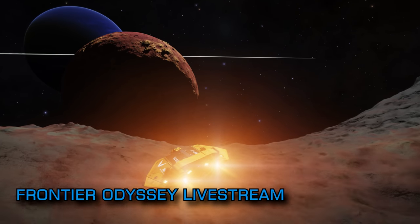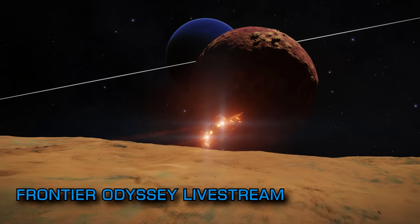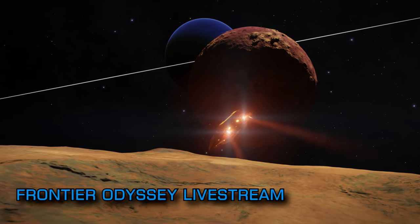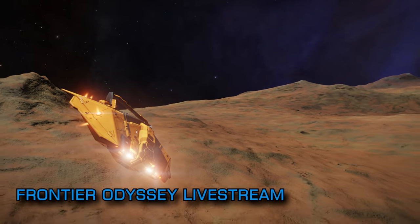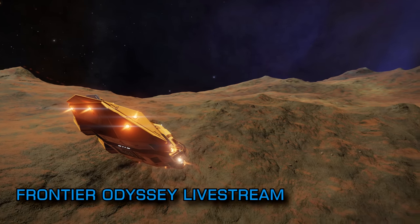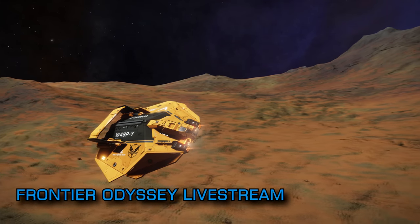We've also heard from Alec Turner at the Buckyball Racing Club that Frontier have confirmed to him that existing planetary features we're familiar with are going to be completely regenerated as part of Odyssey. So if you've never been to Mount Neverest or seen features like the Ridgeway Challenge in the Pommes system, make sure you do before Odyssey drops. Of course the re-rendering of planetary surfaces will turn up entirely new features to be discovered on possibly previously sidelined worlds.